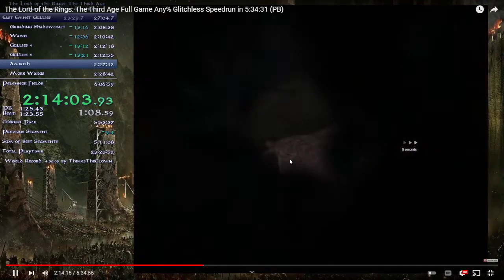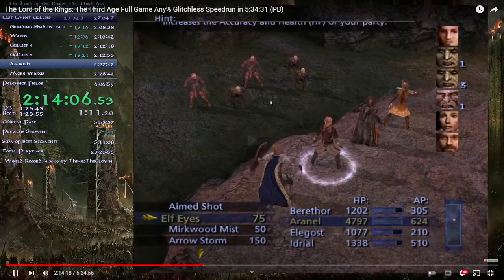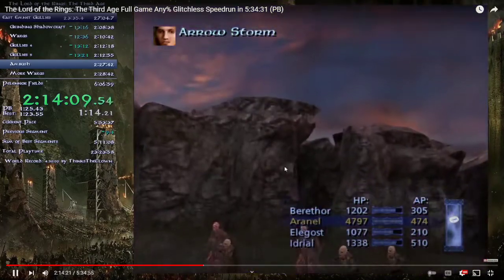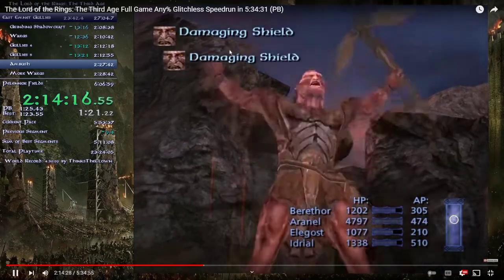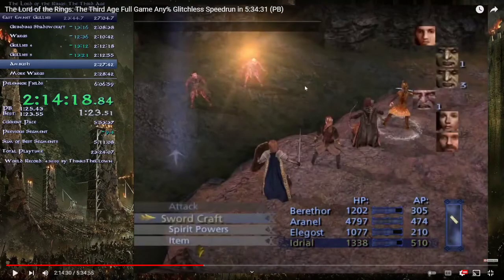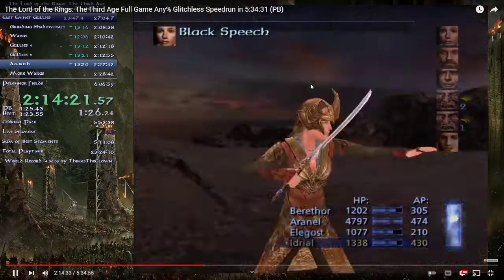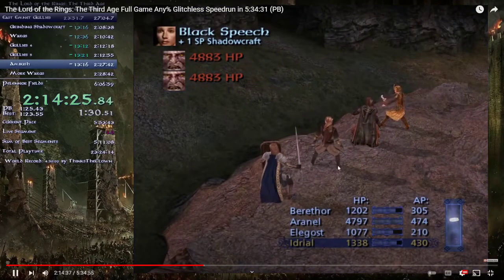Even with Black Speech this fight needs attention — there are five ranged enemies and Berathor is basically useless here. With Aranal back you can use Arrow Storm which kills all the orcs. Watch out for these guys' Damaging Shield: if you do a melee attack on them, whatever damage you deal, your player also suffers. But Black Speech isn't affected by that, so just kill them off.